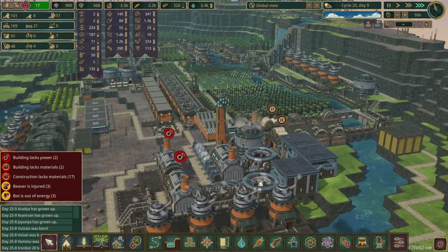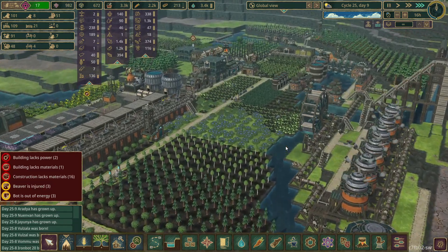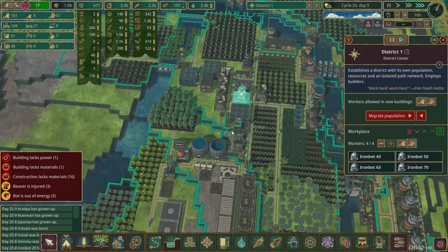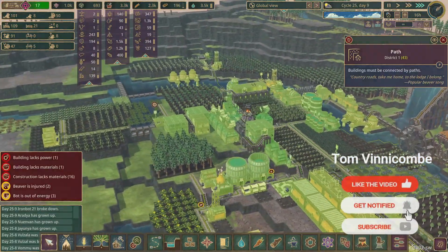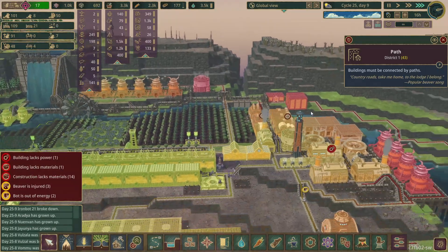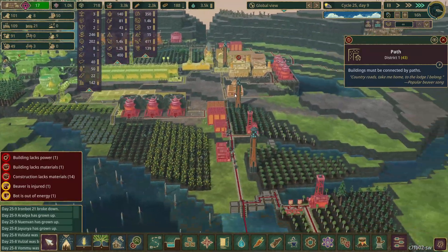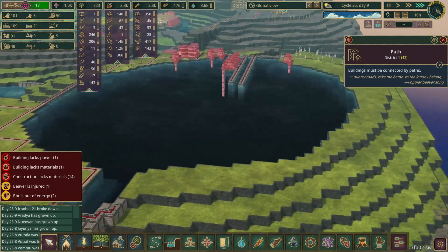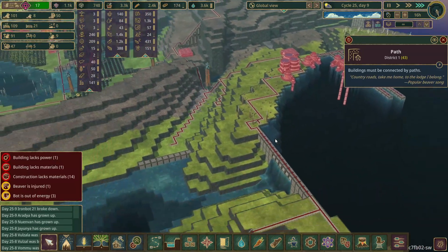So this is obviously the main part of District 1. There is only one district in this world because in the previous Update 4, they took away district limits, so everything on this map is in one district. This is where everything is lovely and green — all this area here is nice and green, which means the beavers and the iron bots get around very, very easily. As you go over towards the engines and the food factories and some of the industrial area, a lot of it is red because it's too far away from the district centre. And as you go further out to where I've started on the huge, massive project over here, which we did a couple of episodes ago, you can see it is very red because they've got to go all the way down this path and all the way up here and around.